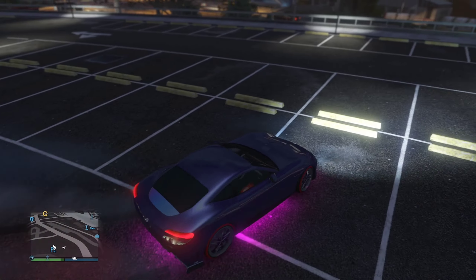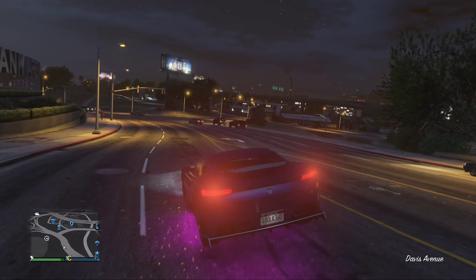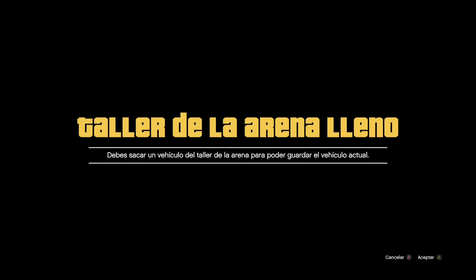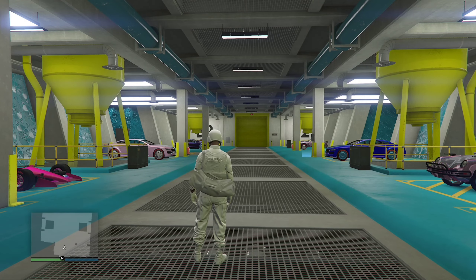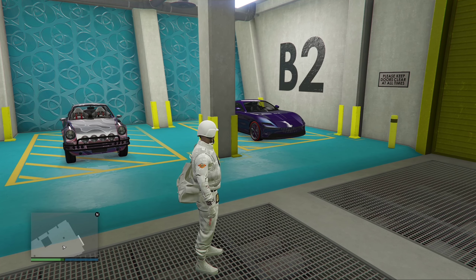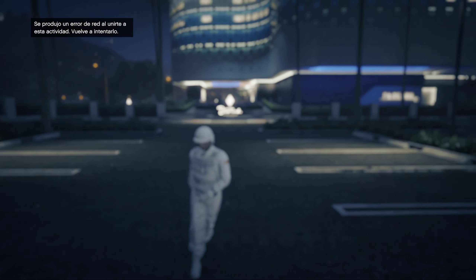Si te estás actualizando a la nueva generación — como es la consola — pues también tienes que actualizar ciertas cosas, porque si no te vas a quedar estancado. Ahí ya duplicamos. Este vehículo que nosotros llevamos, ese es nuestro Magic Slope. Lo que hicimos fue duplicar el carro que nosotros queremos trabajar encima de nuestro Magic Slope. Ahora vamos a repetir los mismos pasos. Nuestro amigo va a iniciar el trabajo más cercano directamente al casino y nos va a invitar para que sea mucho más fácil. Cuando estamos en la actividad, él nos expulsa y de esta manera ya nosotros nos teletransportamos mucho más rápido.